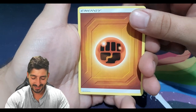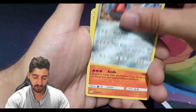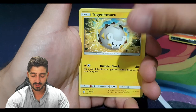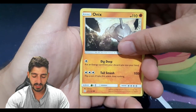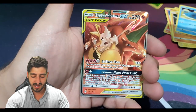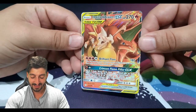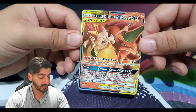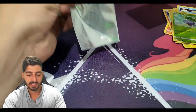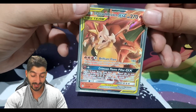Let's go - fighting energy, great catcher, Provo Pass, Torco, Carvanha, Tepig, Togedemaru, Onix, Wailmer, Oddish... followed by a Charizard and Brakes GX! That's awesome! That is the way we want to start the video. Let's get this ball rolling because if that's any indicator of what this box is going to be like, I'm pretty keen to keep going.